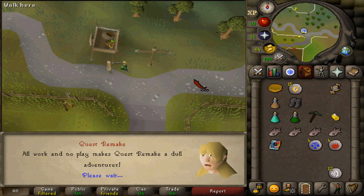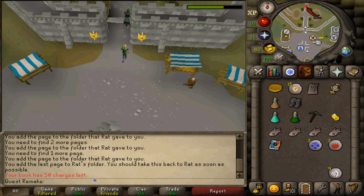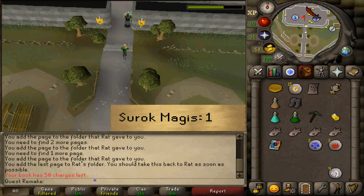After you've spoken to Rat, teleport to Varrock. We'll now need to go to the castle's library. Inside you'll find Reldo, but this time we'll need to talk to the mage called Surok Magis. Select option one.